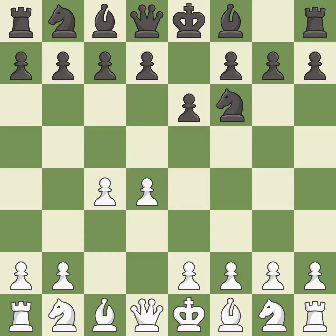e6 opens up a line for the dark-squared bishop and prepares to castle quickly, while preparing to push a pawn to d5 and recapture with a pawn if captured. Nc3 develops the knight to fight for the e4 square and to control d5. In the Nimzo-Indian defense, Bb4 pins the knight on c3, preventing it from moving or protecting e4, and threatens to trade, disrupting white's pawns after bxc3.